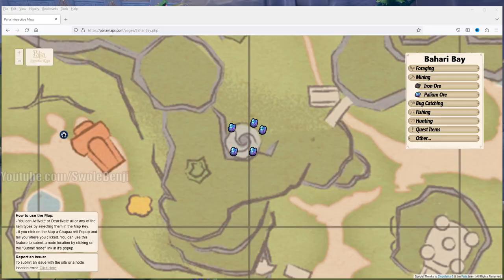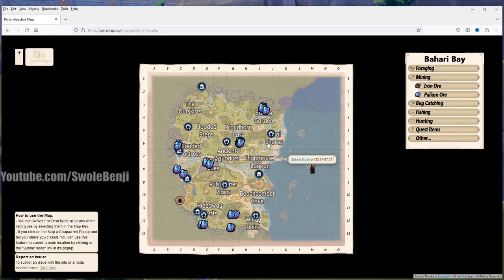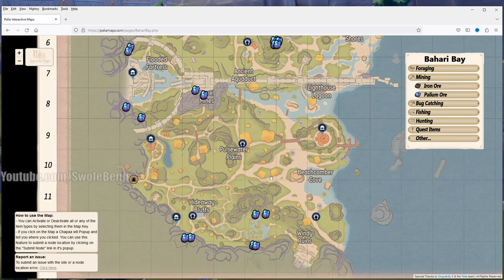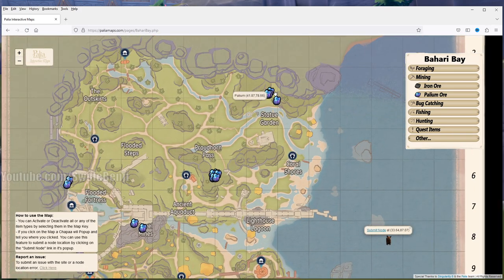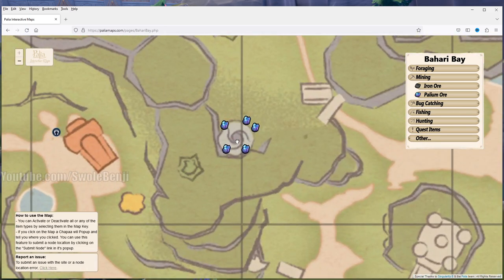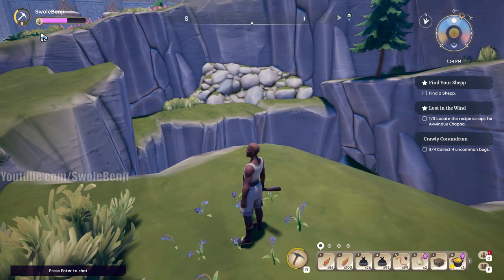Let me show you an interactive map of all the possible spawns. This is the Bahari Bay map — you can see there's one here, one there, they're all very spread out. Some of them are underground and hard to get to. Up top there are three spawns with a lot of trees nearby. But there's one spot with five possible spawns that's easy to see and get to.